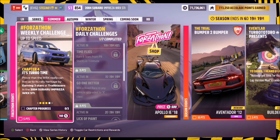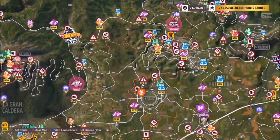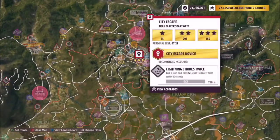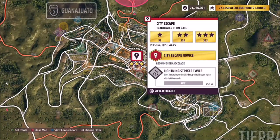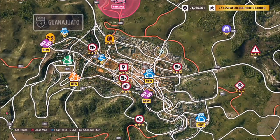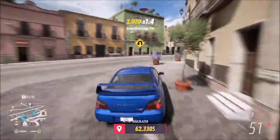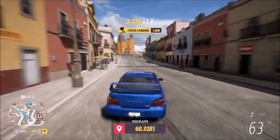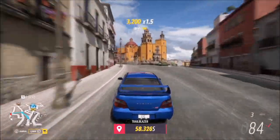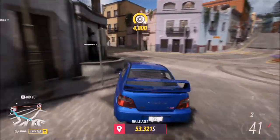The last challenge wants you to earn three stars at Trailblazers, which is quite easy if you use the right one. Head over to Guanajuato and then the City Escape Trailblazer — three stars means you only need 35 seconds remaining. I'd recommend setting a waypoint to the finish line so the sat nav directs you the quickest route. This one is simple: as soon as you start, turn right, take a left at the roundabout, then floor it to the finish line.